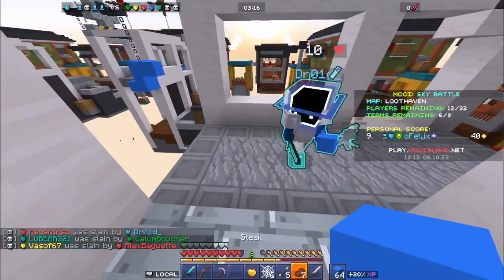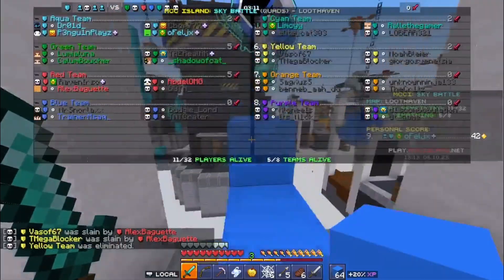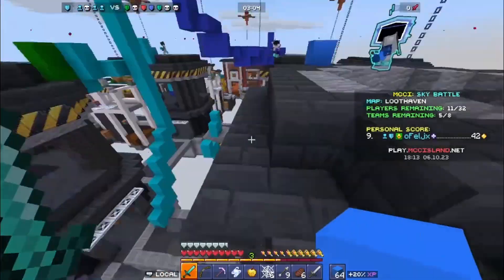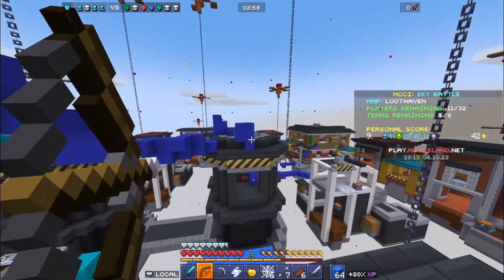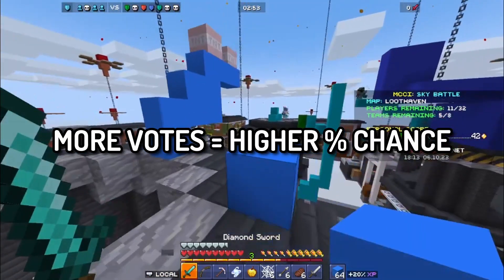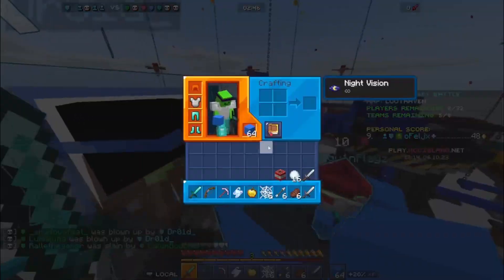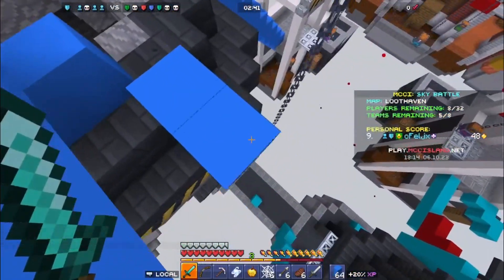MCC Island has more games than just four. As of right now there are six games that can be played. There are many ways the games can be decided. First, player voting — through Discord, the owner types a poll on what game the players want first, then they vote for the second game, and so on until all four games and the game order are decided. This method is also used for the weighted wheel method, where the number of votes a game gets corresponds to the percentage chance that game is picked. The last method is a wheel randomiser, where no players can vote or influence which game is played — this is supposedly the most fair option.